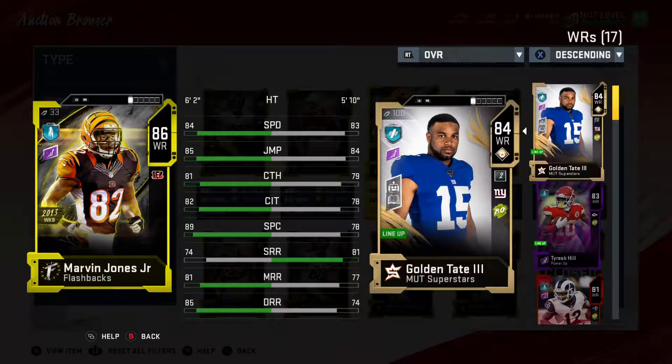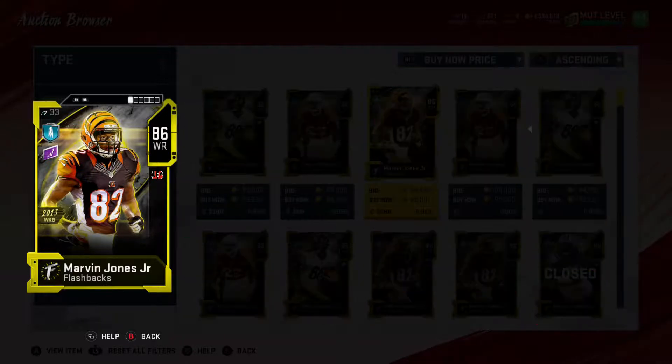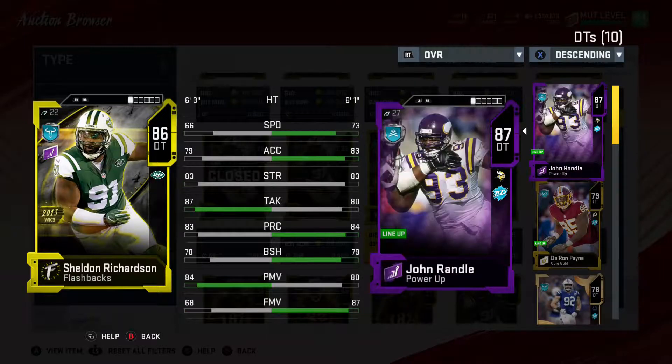Next man up, Marvin Jones. Very interesting — definitely not a top-end speed guy, but someone who could definitely go up and get the ball with that 89 spec catch. You are not seeing that on cards right now. His deep route running looks magnificent as well, so someone you could definitely test out running those corner routes. And if you're getting hit by someone, he could probably still catch the ball for you, especially with that 85 jump and being 6'2".